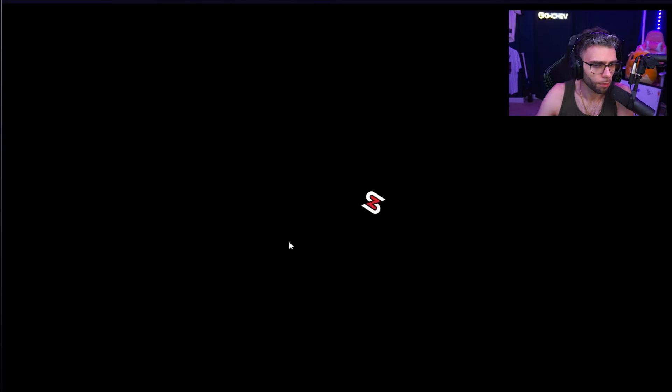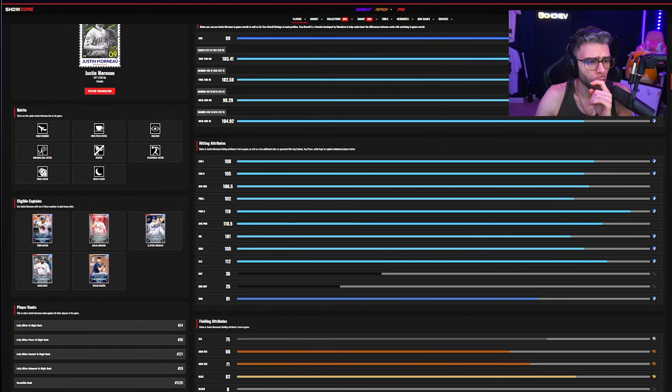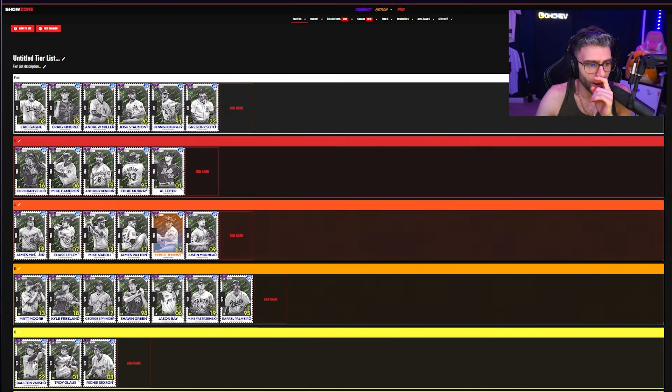Justin Morneau: A tier — one I kind of glossed over. 108/105/108 contacts, 119/102 power, 101 vision, 112 clutch, 75 fielding but 82 reaction, gets to gold at P5 with an 87 reaction. Great quirks too — I like this Morneau, he was a demon back in the day.